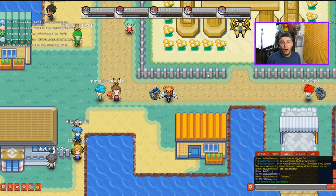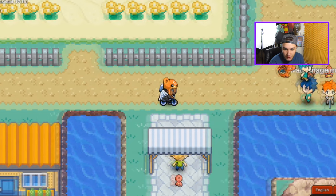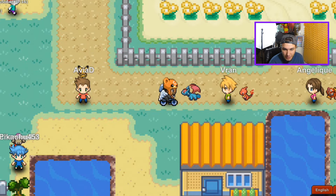As you can see we have all of our Dragons here. We have Dragonair — a little Dragonair — and we also have Goodra. Goodra does not have a following sprite so it looks like nothing is following me. I also have Salamance and Salamance is pretty crazy.